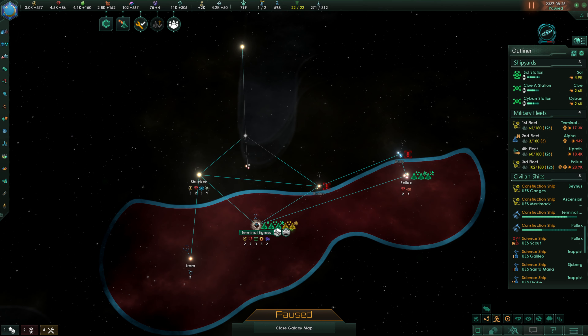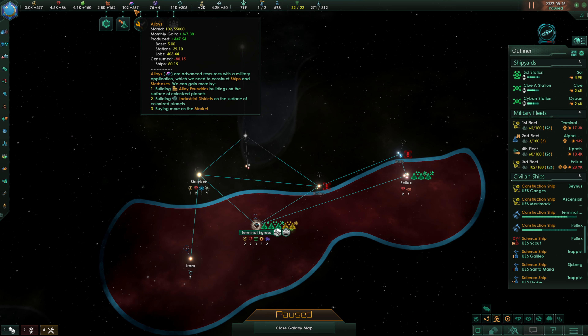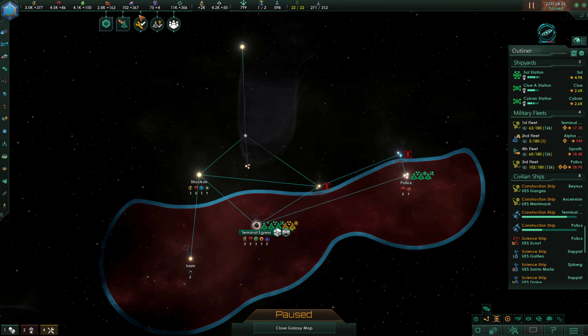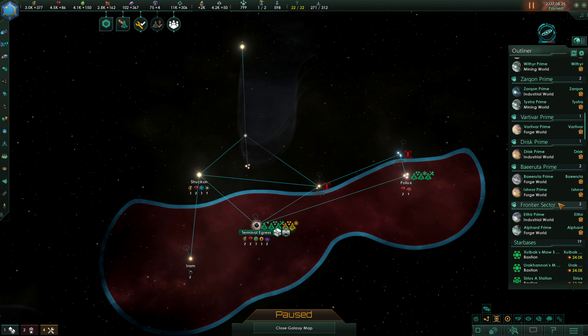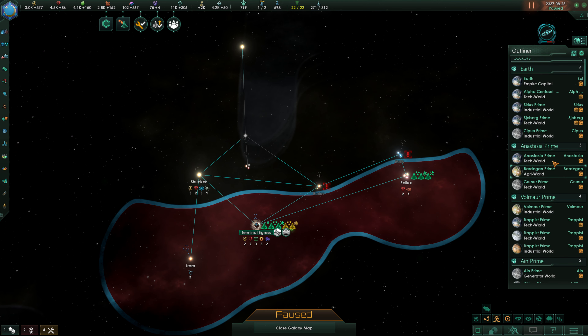Hello everybody and welcome back to Stellaris where our alloy production has come up somewhat since I last looked at that. Last time I looked at that our alloy production was at somewhere around like 260. So that's been a big improvement. We have been working on that so that's not surprising but that is definitely an important thing to do.